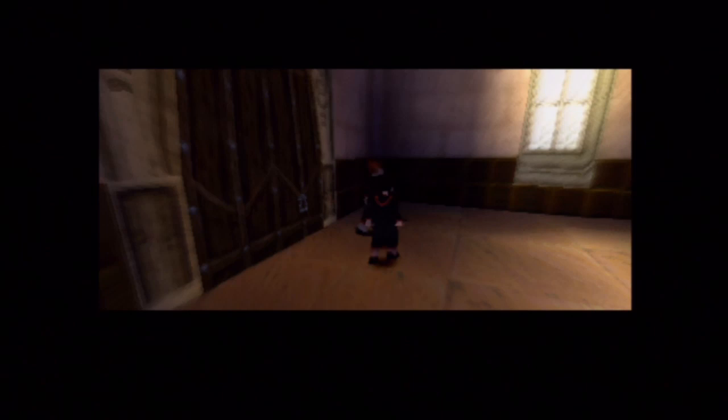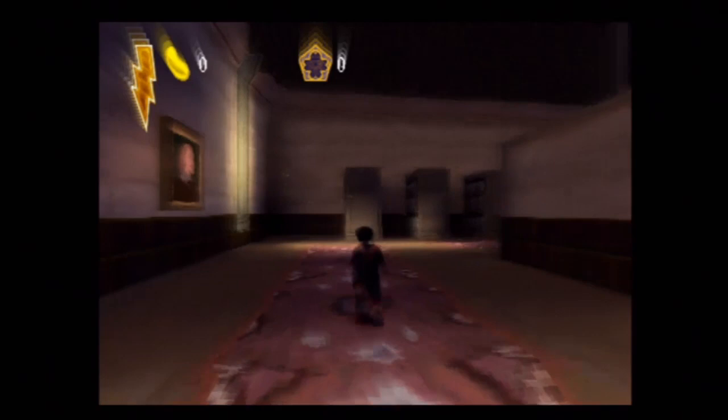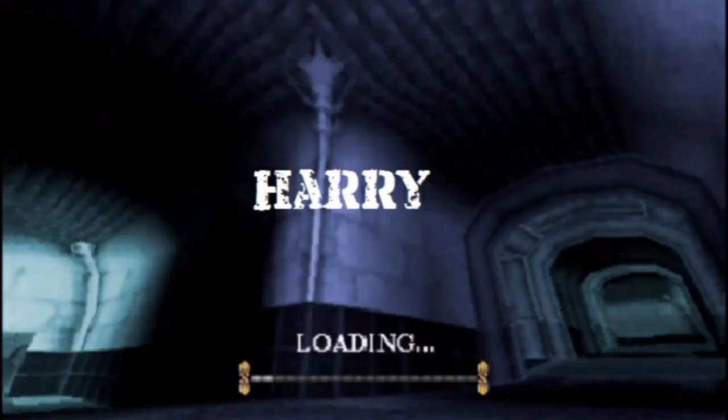To activate blurry mode, on the main menu hold down L1 and R1, then press up, down, up, down, circle, circle, up, down. You'll get just that. If you want to challenge yourself just a little bit, then you can give blurry mode a go.